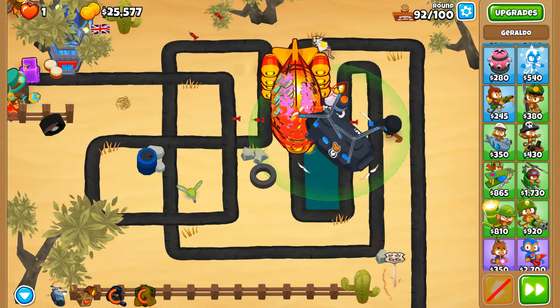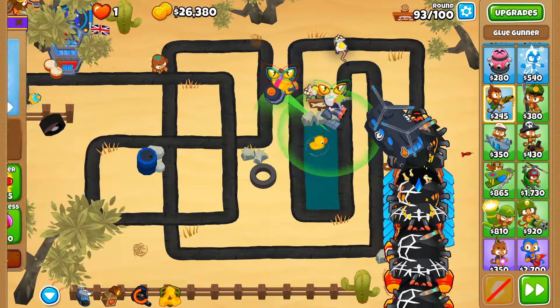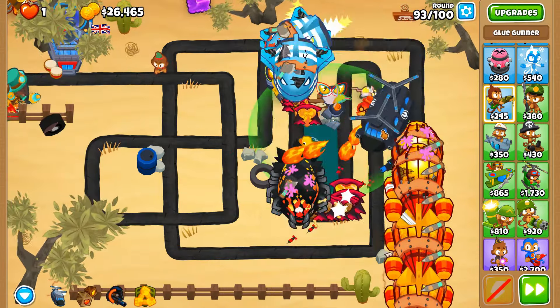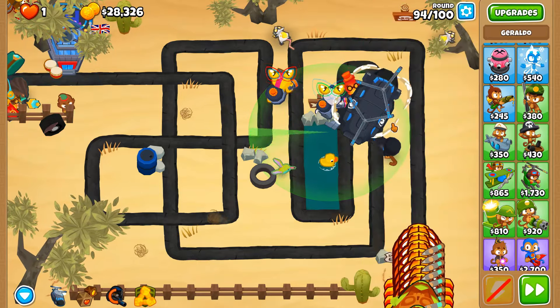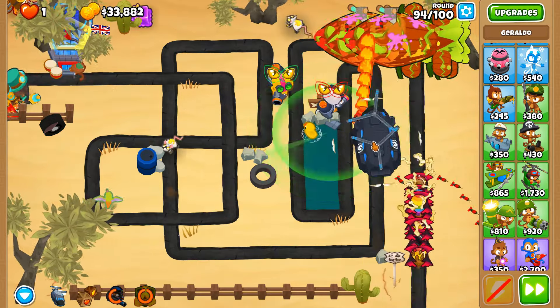Round 93 and we're giving both of these the invisibility potion first just because I don't have the camo station - DDTs could bypass this if given enough speed. We'll refresh Geraldo's shop and still no refresh - that's okay, we can do it in the next round. The majority of rounds from here is going to be smooth sailing, no worries whatsoever. You could benefit from the invisibility potion actually - extended range.